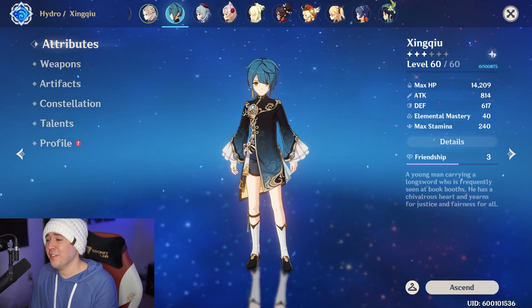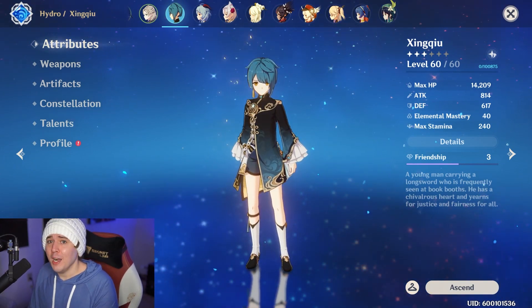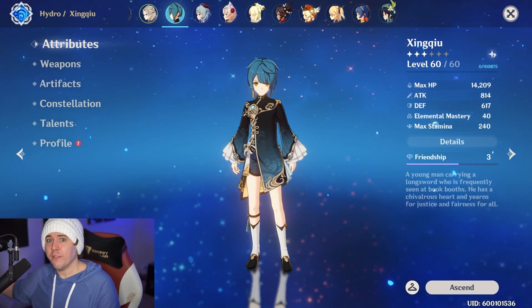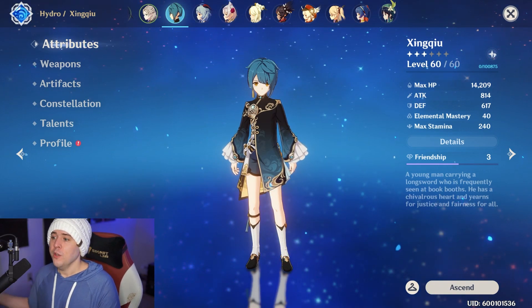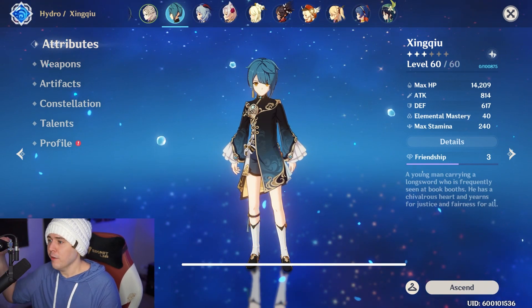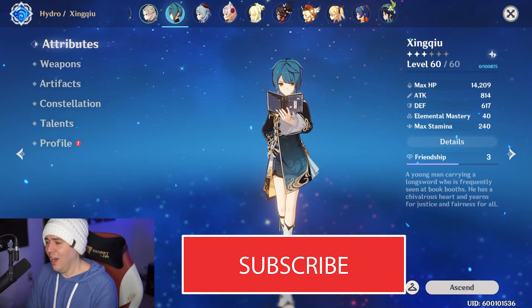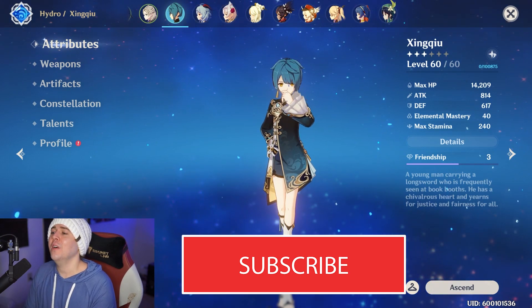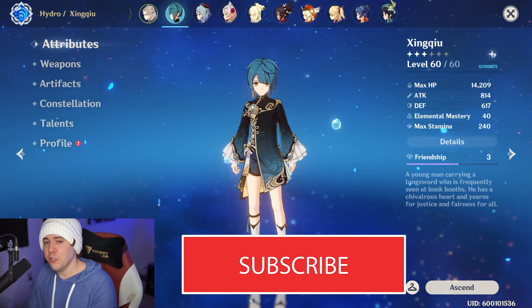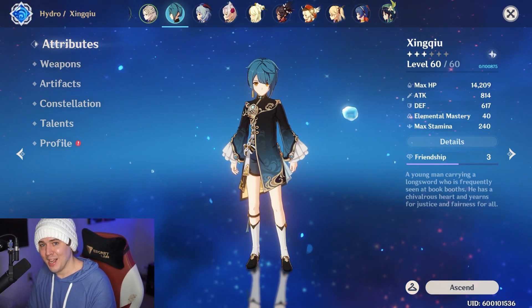This is simply why Xingqiu is one of the best characters in the game — easy to start with, really only needing one stat right away, and you can stack it without feeling bad since that's exactly why he's in your party. Later, as you get the Sacrificial Sword or constellations, you ratchet down the energy recharge needed and start building crit rate, crit damage, and attack percent. If you want more Genshin Impact content and coverage, come back to the channel and like the video. See you in the next one!